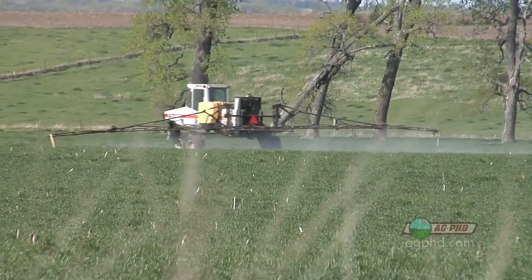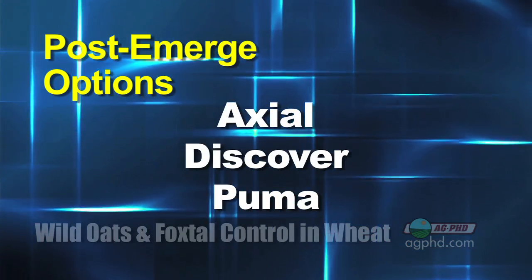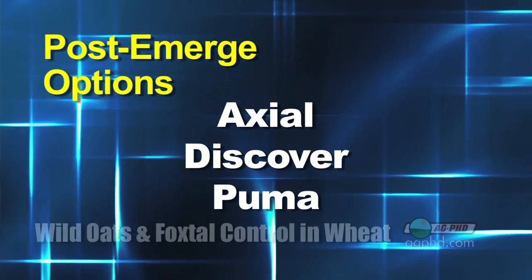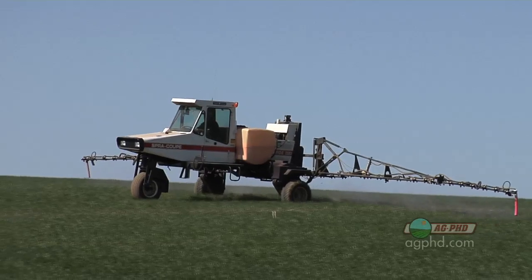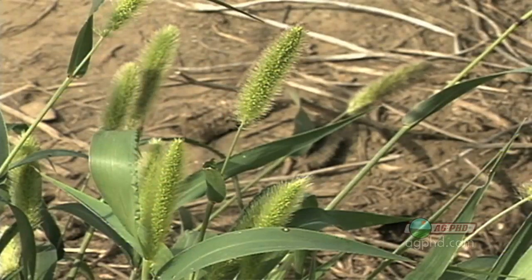For foxtail and wild oat control post-emerge in wheat, Axial is a very good choice. Discover is probably just a slight step down — Axial does seem to do a little better when tank mixing. Tank mixing is one of our main topics we always discuss with wheat farmers. If you put a grass killer like Discover, Puma, or Axial together with a broadleaf killer like WideMatch or Husky, what happens is called antagonism, where neither product will work as well as it would by itself.